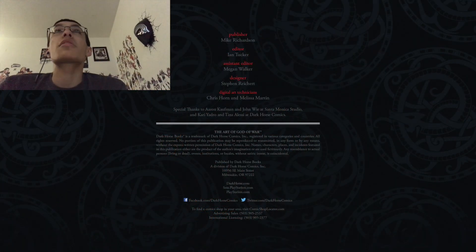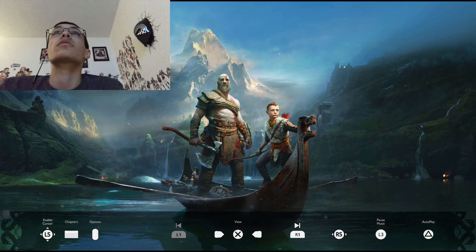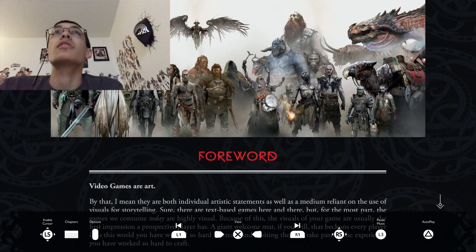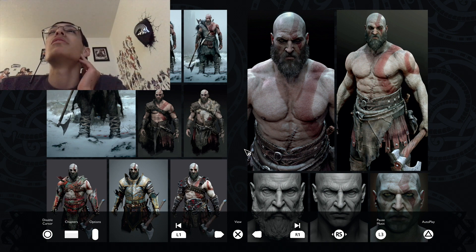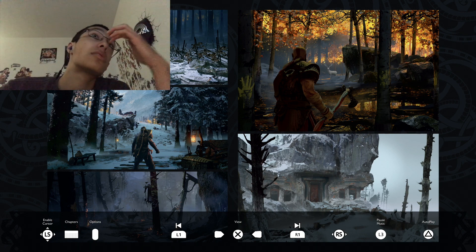The Art of God of War — there was a thing on Facebook like a mini game where they sent you art, so I'm curious if this is just gonna be the same shots they sent. It's looking like it. I actually never read the lore — I can't stand it. Kratos concept art — damn, you get like armor and stuff. Look at the bottom right corner: Kratos no beard! It's too weird to think about him like that. Atreus concept art. This game looks so gorgeous, I can't wait.